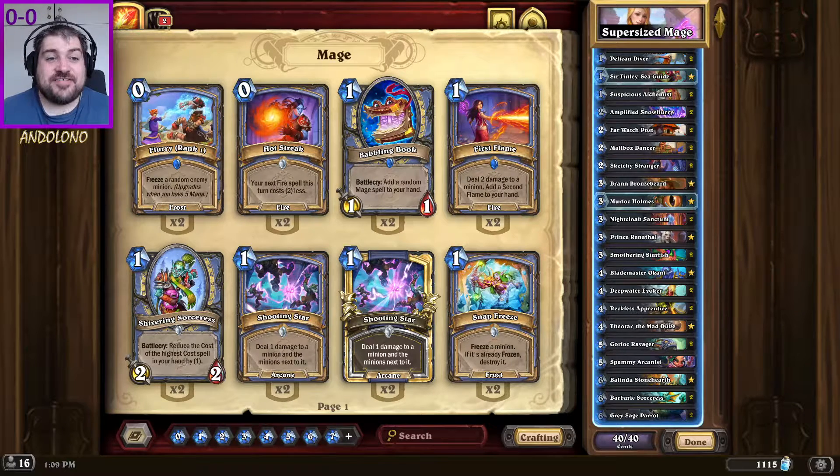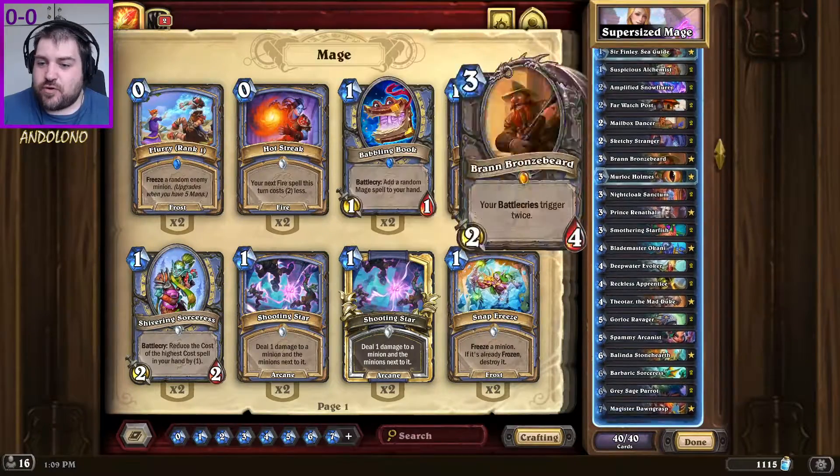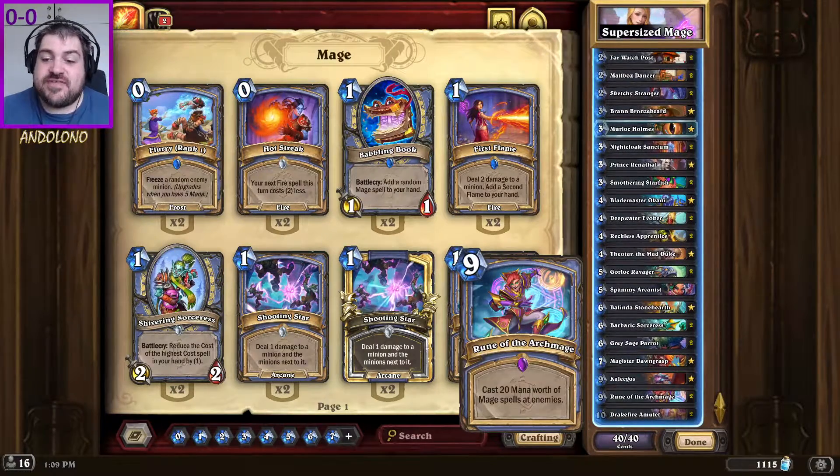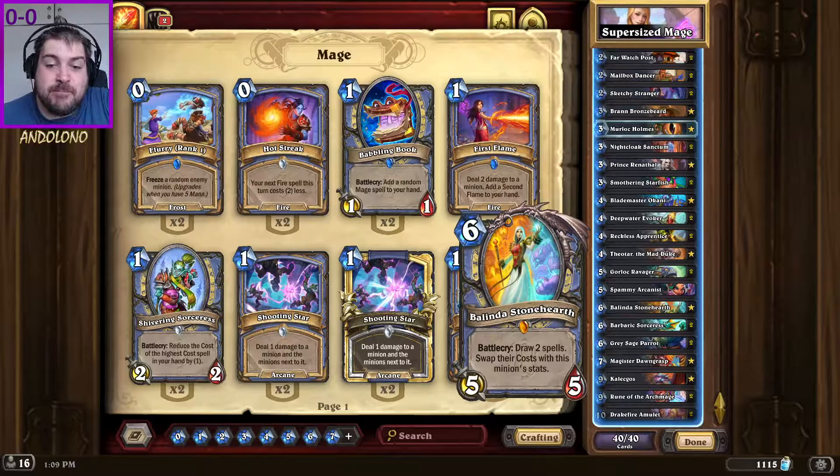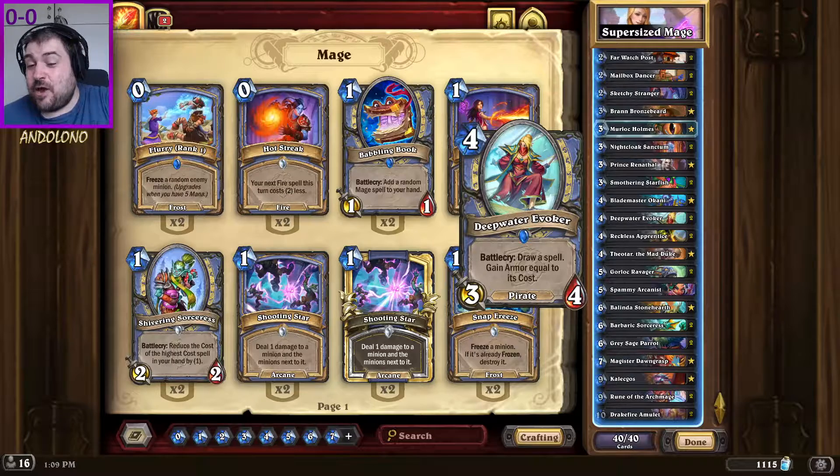Hey everybody, welcome back to Hearthstone and as promised we're playing mage. It's kind of a scuffed up version of mage — it's Big Spell Mage! Basically the pros of this deck is to cheat out its really big spells. There are four of them in the deck: two Rune of the Archmage, two Drakefire Amulet. You put the Drakefire Amulets back into the deck with the tradable effect, and you can also get big armor with Deepwater Evoker, because that's really the only way you get more survivability in this deck.